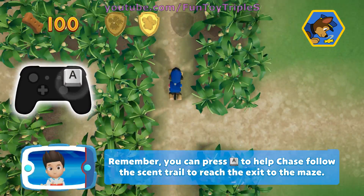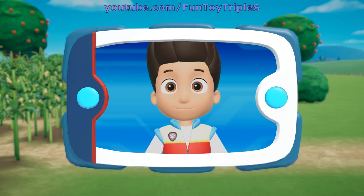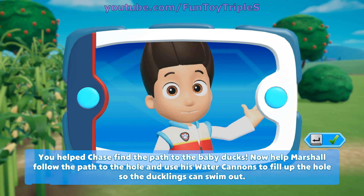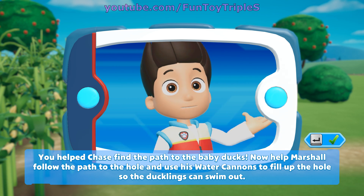You helped Chase find the path to the baby ducks. Now help Marshall follow the path to the hole and use his water cannons to fill up the hole so the ducklings can swim out.